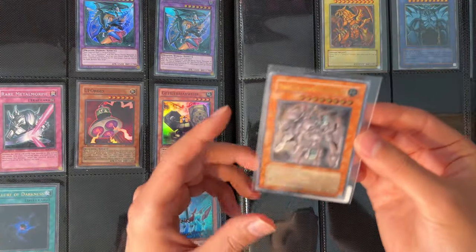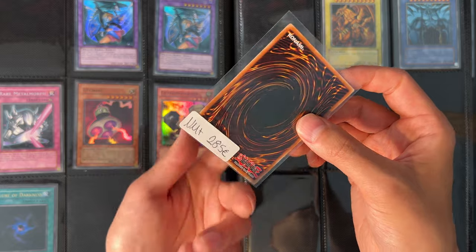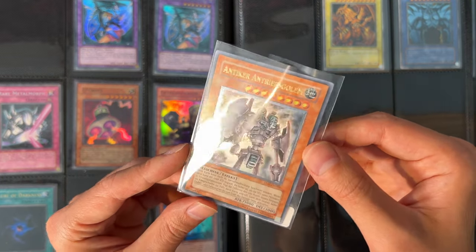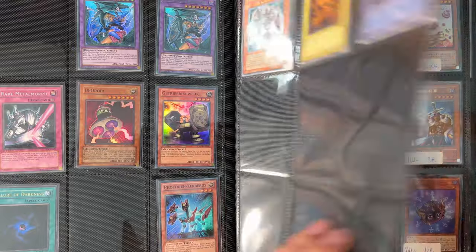One more card I want to show you is this Ancient Gear Golem, unlimited German copy. It is near mint plus, so it is very very clean. I might grade it in the future if it doesn't sell, but we will see about that. And yeah, this is basically all I had for you guys for TCG.